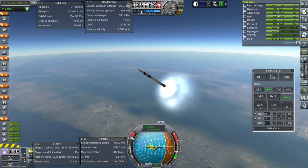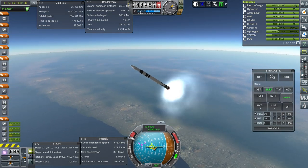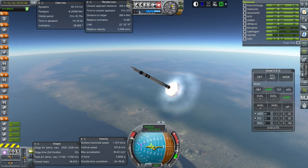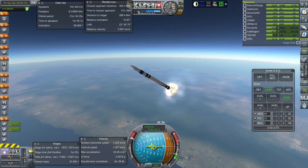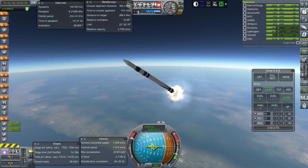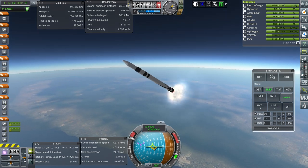I action-grouped two of the engines — they're in sets of two. So I can shut off two of the engines to limit the g-forces, and I will do so now. Two engines are shut down. But that does increase the burn time of these engines — I forgot about that, so these might be burning longer than they should.